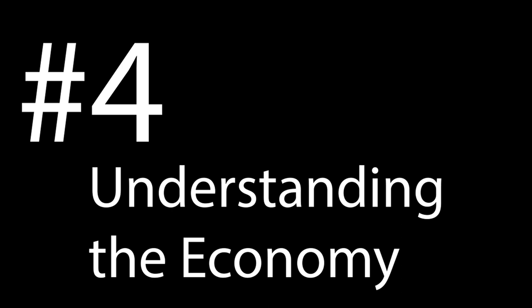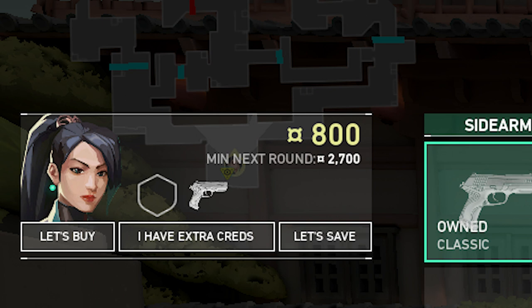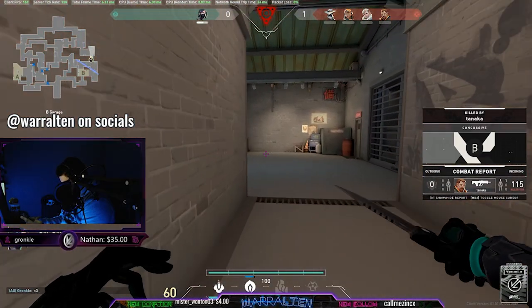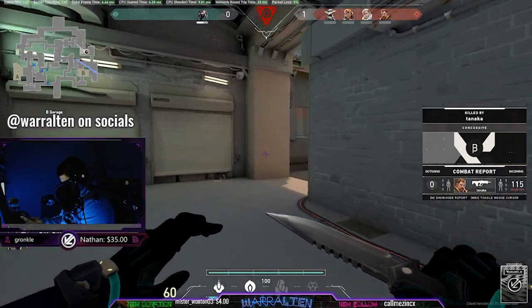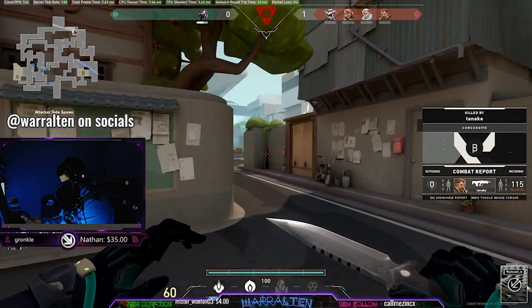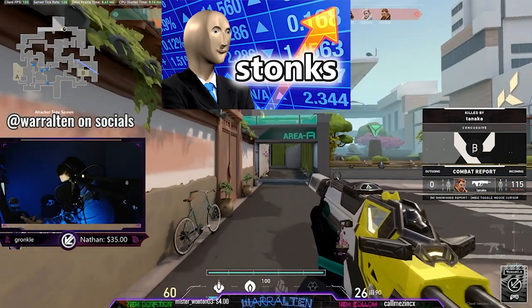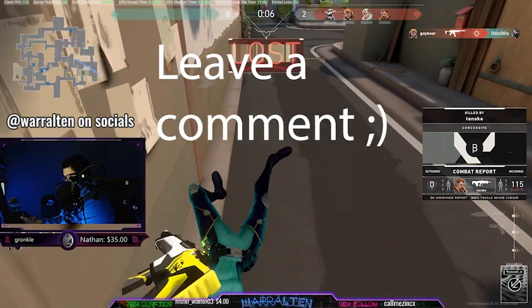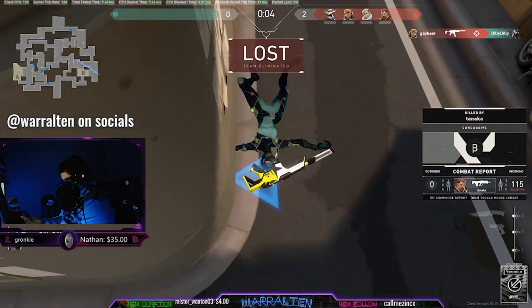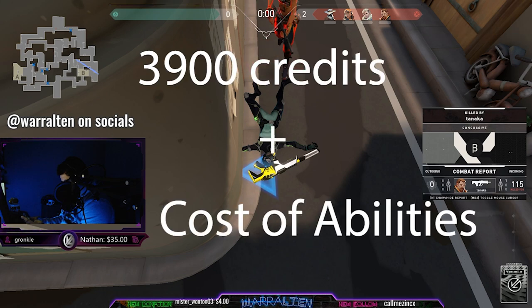Number four is going to be understanding the economy. In a standard game of Valorant, you start each half with 800 credits, and depending on if you win or lose the rounds, you will have a certain amount of income each round. You can see how much money you'll have next round in the buy menu. I could make an entire separate video about the economic theory of Valorant, but a general rule of thumb is you want to have 3900 credits plus whatever your abilities cost.